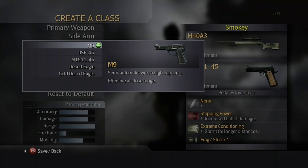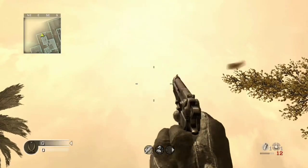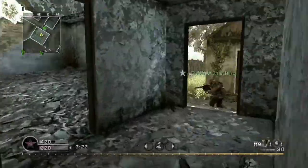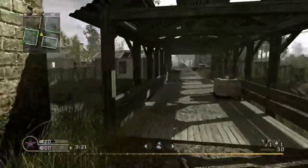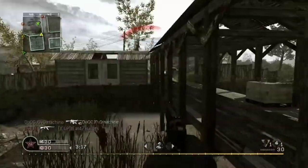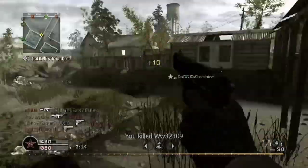The first available pistol you can use in the game is called the M9. It is modeled after the Beretta 92 SB. It is one of two default pistols you can choose from the very beginning of the game. In the default classes in multiplayer, it is available in Assault, Demolitions, and the Sniper classes.